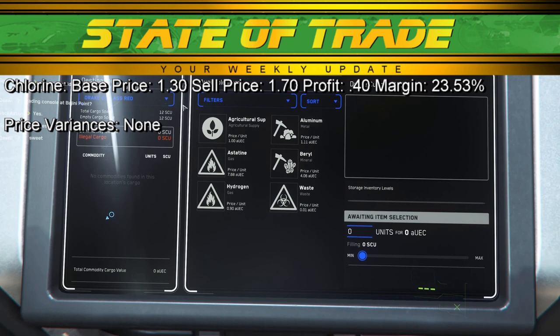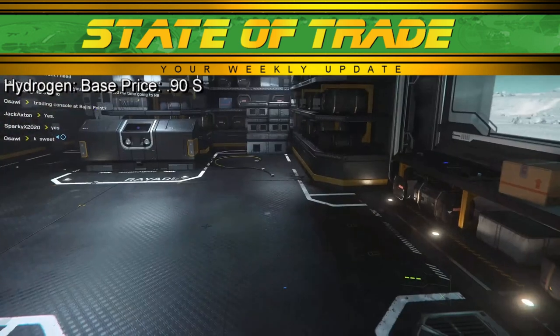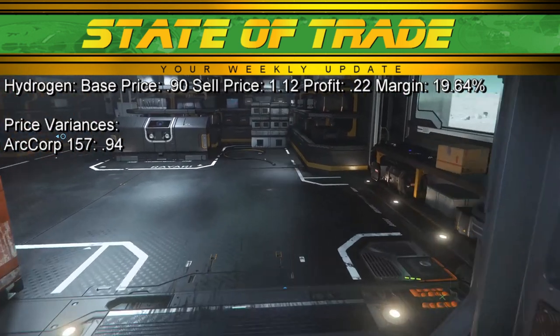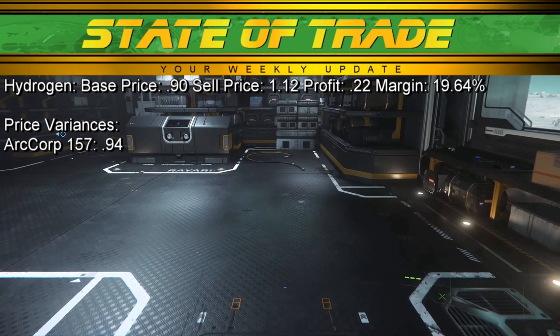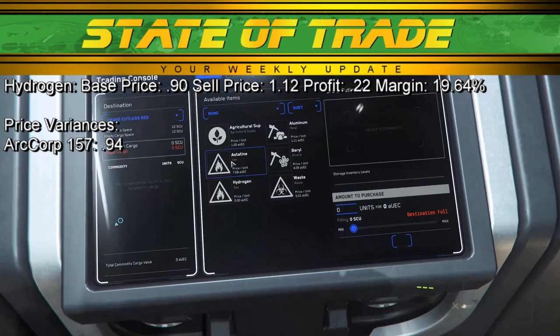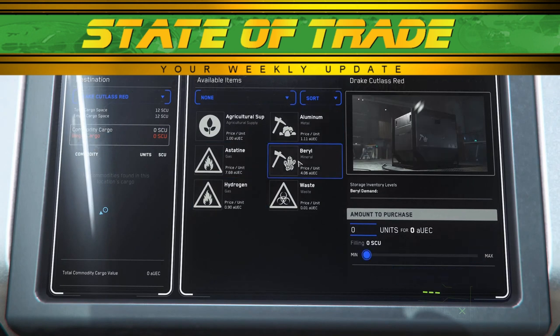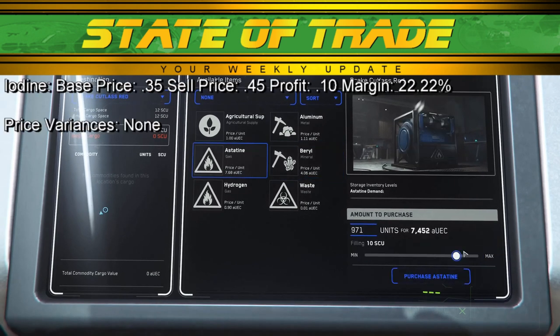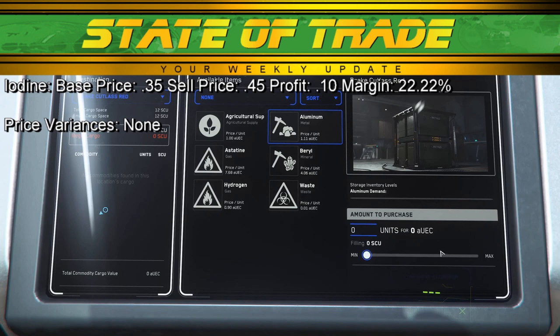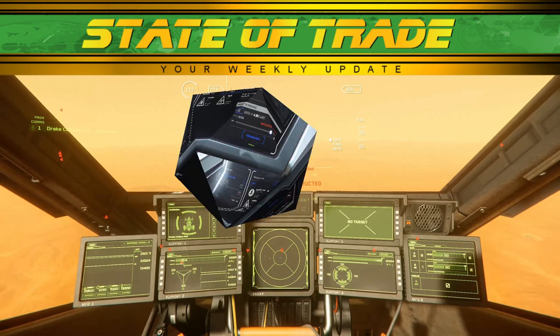Chlorine saw only minor movement last week. Chlorine has a base price of 1.30 and a sell price of 1.71, with no notable changes. Hydrogen sees minor movement around Crusader. Hydrogen has a base price of 0.90 and a sell price of 1.12. In Crusader, ArcCorp 157 on Yela rose slightly to 0.94, with Benzen seeing similar increases; all other locations held to base pricing. Iodine sees no notable movement — Iodine has a base price of 0.35 and a sell price of 0.45.